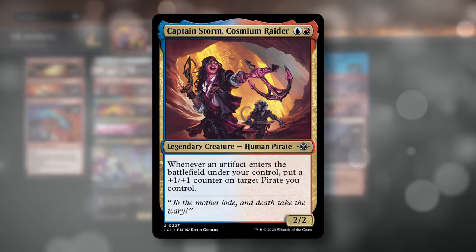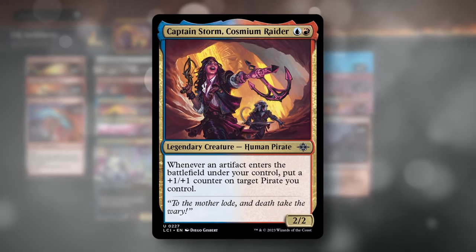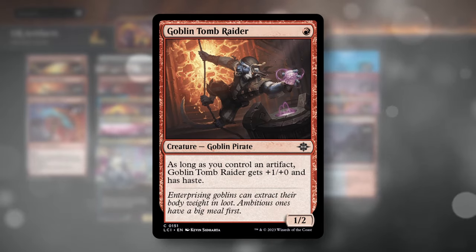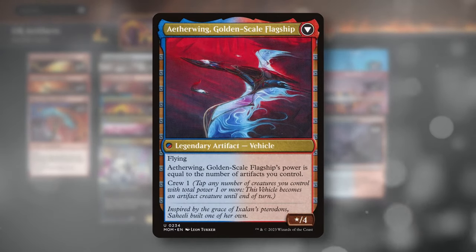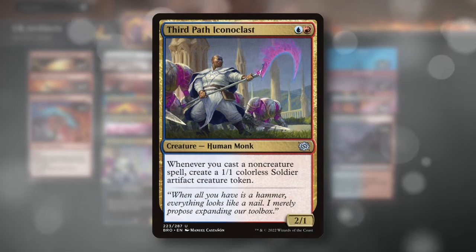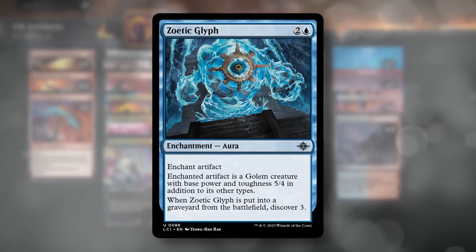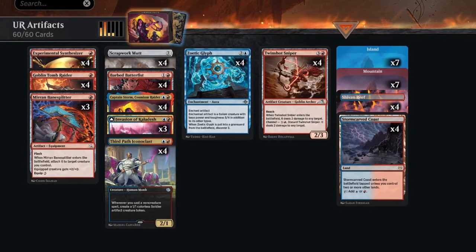Deck four is built around Captain Storm Cosmium Raider — a 2/2 that puts a +1/+1 counter on a target pirate whenever an artifact enters the battlefield under our control. We also play four Goblin Tomb Raiders, a one-mana 2/2 with haste when we control an artifact. We fill out the deck with cheap artifacts: Experimental Synthesizer, Mirren Bane Splitter, Bard Batterfist, Scrapwork Mutt, Invasion of Kaladesh, Twinshot Sniper, 3rd Path Iconoclast, and Zoetic Cliff — a three-mana 5/4 haste with Discover 3.